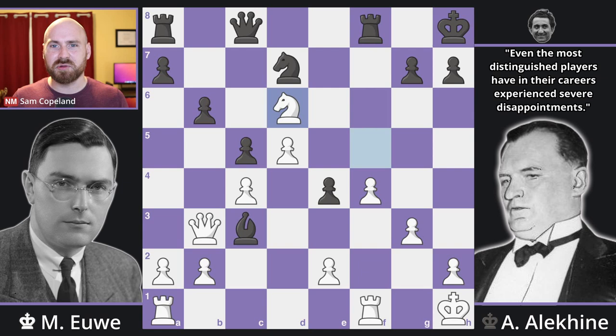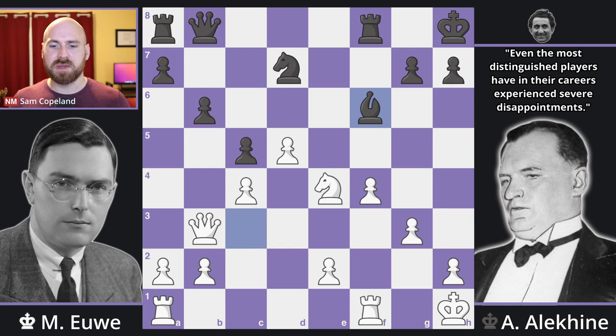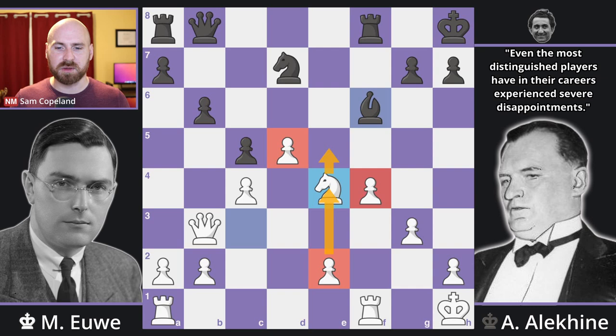I wonder if Alekhine was willing to play this even knowing it wasn't good, because it's definitely a dynamic game, and at some point you need to play for all possible results when you're down in a match. After bishop takes E3, we get knight takes D6 hitting the queen. The queen needs to move and attack the knight — otherwise white just takes the bishop with a winning position. You can't move to C7 because of knight B5 winning the bishop. So the only move is queen B8, attacking the knight from a safe square. Then knight takes E4, the bishop falls back to F6, and the dust settles. White has three strong central pawns for the piece.